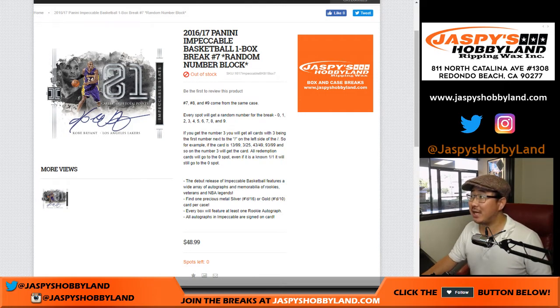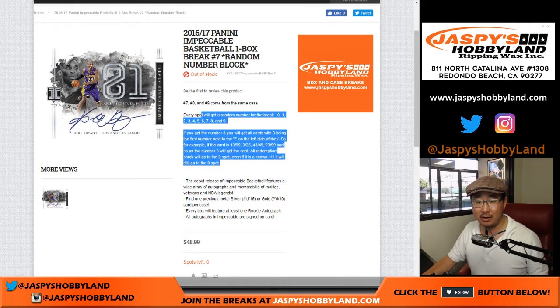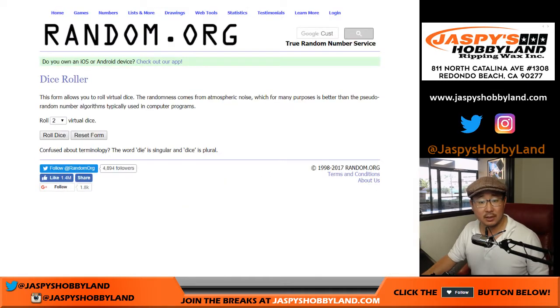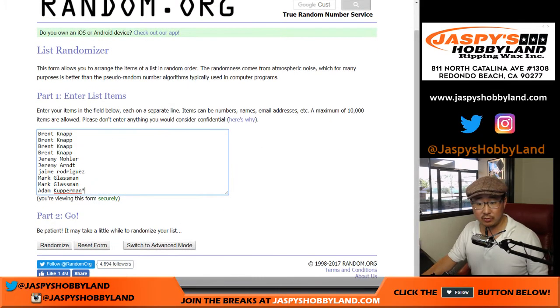Good afternoon, everyone. Joe for jazbeeshobbyland.com, about to do a one-box random number block break of 2016-17 Panini Impeccable Basketball. This is break number 7 from jazbeeshobbyland.com. Everyone by now should know all about the random number blocks. Remember, spot 0 gets any and all redemptions, even if they're one of ones. Thank you to these folks for getting into it.